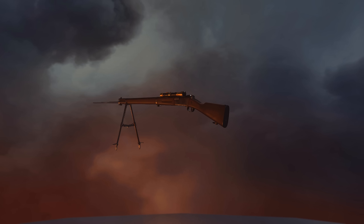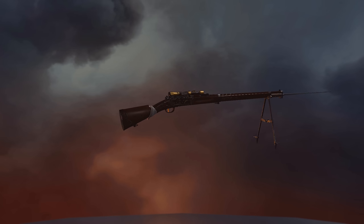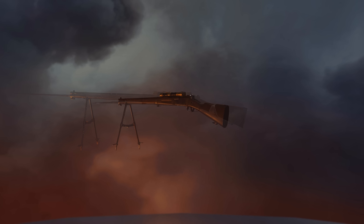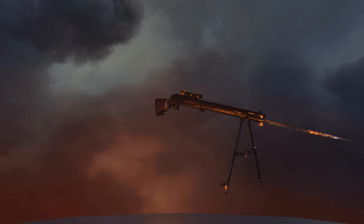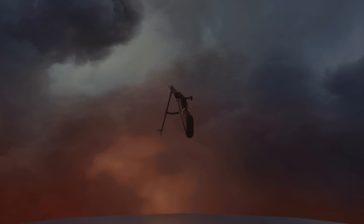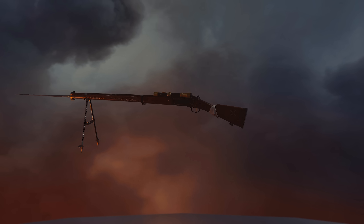Next we have the Lebel Model 1886 rifle. This new bolt action is coming with the French faction and it comes in two variants: the infantry and the sniper. I love sniping in Battlefield 1, so anything that spices that up in terms of selection is always welcome. It comes with the sweet spot mechanic, very similar to a lot of the other rifles in the game, and sits very much in the middle of the road. It can fire at a good rate — 56 rounds a minute — deal a good amount of damage at range, with the sweet spot starting at 50 meters and extending out to 87.5 meters, backed up by a solid magazine size of 8 rounds and 1 in the chamber. Think of it as a middle ground between the SMLE and the Russian 1895, leaning a little more towards the 1895 overall.